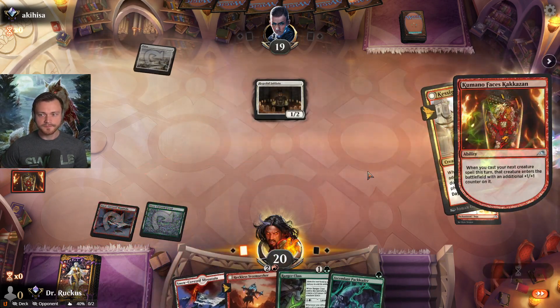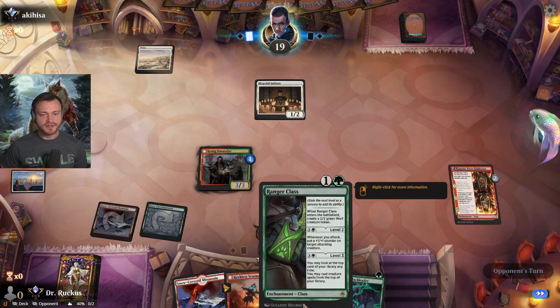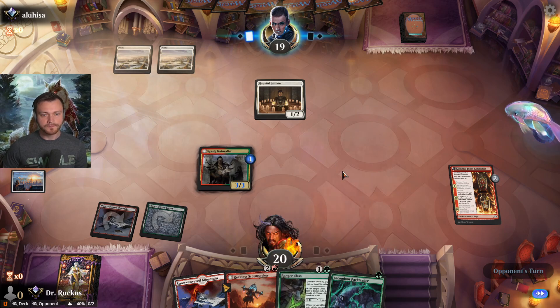Drop that 3/3. When you cast your next creature spell, we wouldn't have gotten it on the token since this is an enchantment we're casting, not a creature. Going to have a strong next turn — Reckless Storm Seeker, attack all.